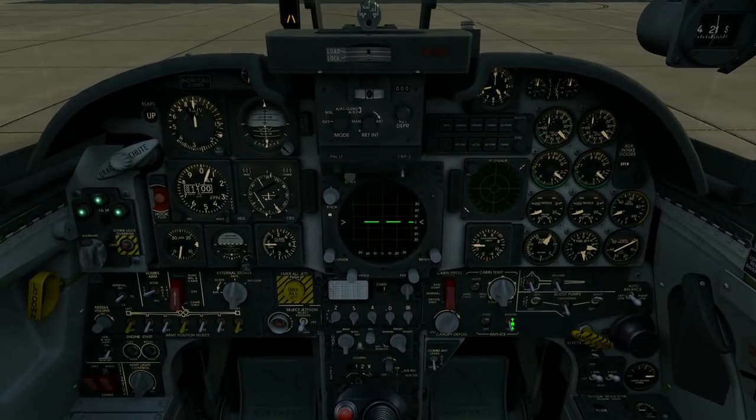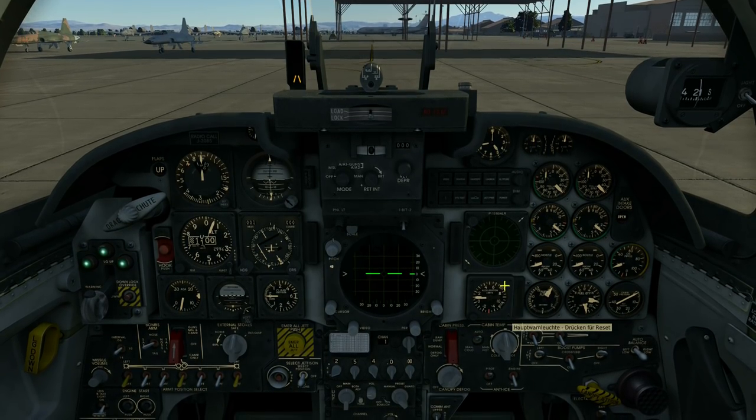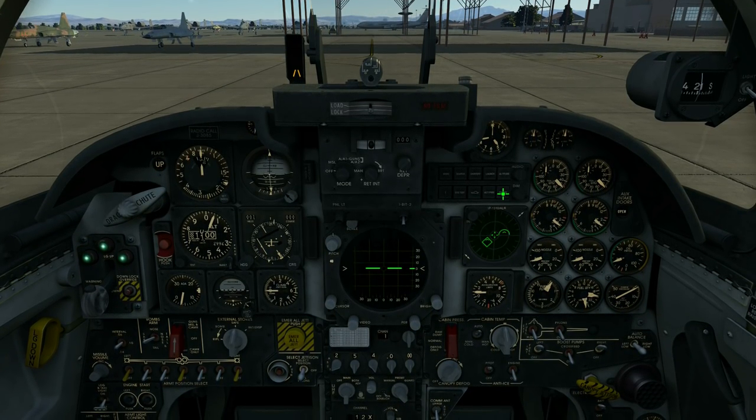Circuit breakers - nothing to deal with right now. Right side looking good. Lighting is looking good. IFF - let's turn mode 4 on for this flight. Looking really good. I think we are ready for taxi. One thing is missing - RWR, let's turn it on.